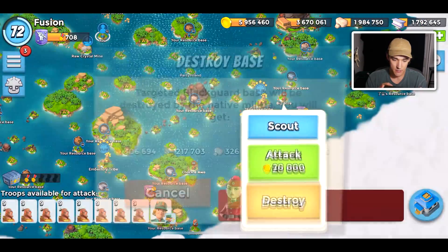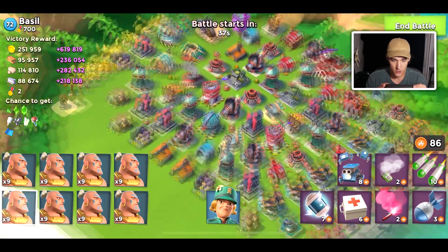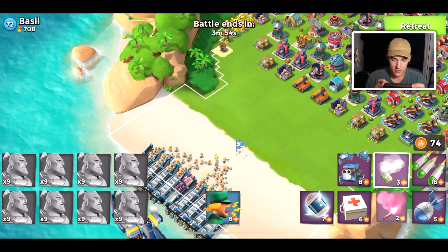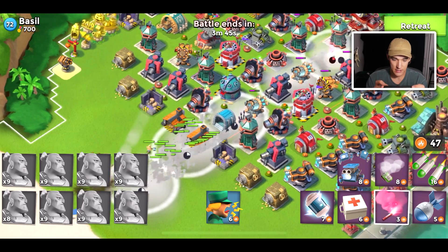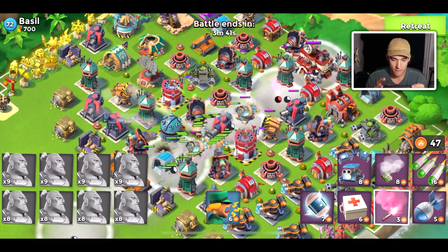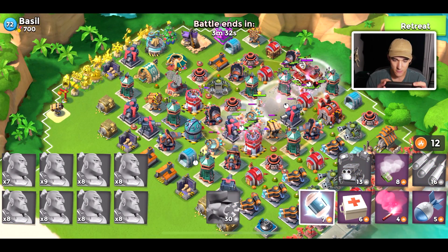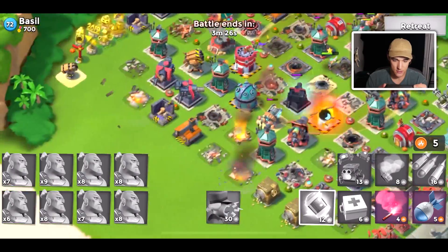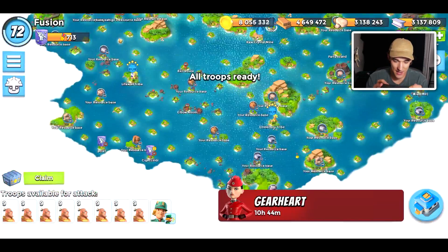I haven't really talked about defense upgrade order for a very long time. Here's kind of where I stand on it: I always say upgrade your shock launchers first — they should be your first defense upgrade, they're just crazy good, and I consider them the best defense. After that, upgrade your boom cannons and rocket launchers, and I would probably prioritize rocket launchers over boom cannons. I want maxed out shock launchers and maxed out rocket launchers because all defenses now have a concrete base, and the new shock launcher base looks really sick.